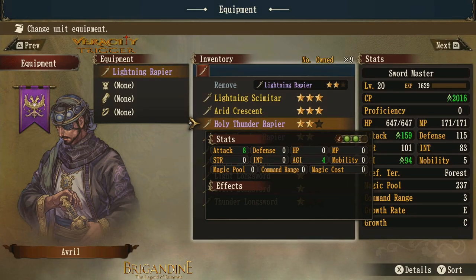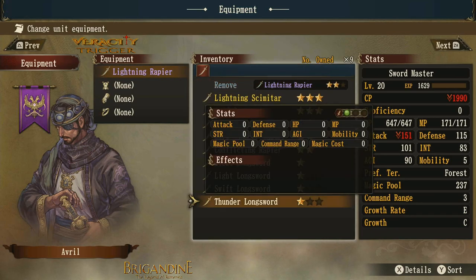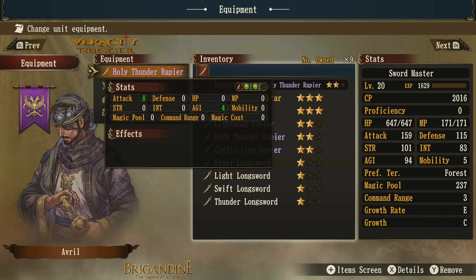Now the holy thunder rapier — it's a little interesting that the lightning rapier has white and green orbs, while this one called 'holy thunder' has double green. The translator may have mixed up the naming. Regardless, it gives you an attack bonus and agility, so it's kind of the better of the two — you get attack, agility to help guarantee your hit, and extra green orbs for attacking sea serpents and similar enemies.